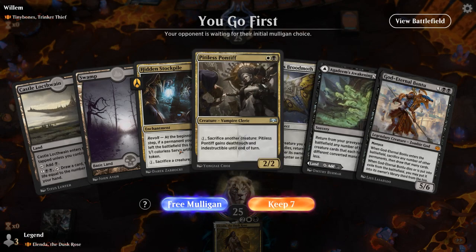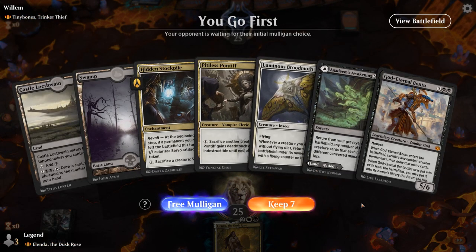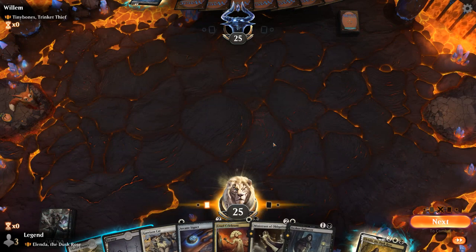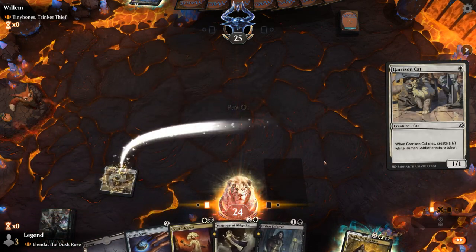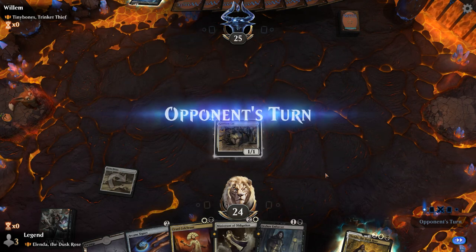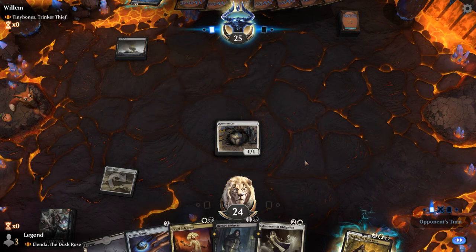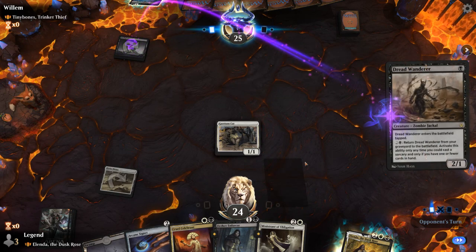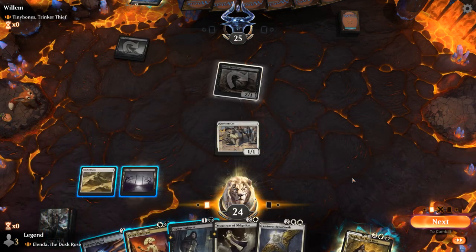Alright, we're on the play facing a Tinybones discard deck. Missing white mana unfortunately, so this is a Mulligan. This is better. Turn 1 we can play Cat.